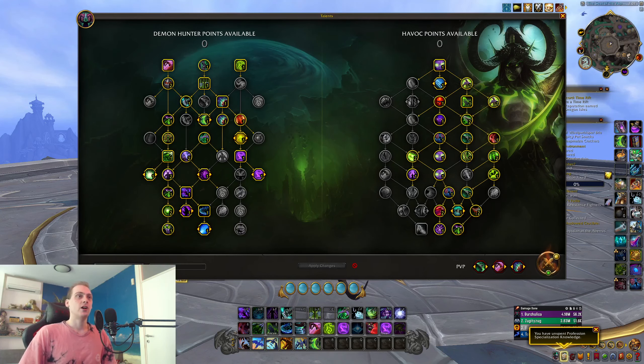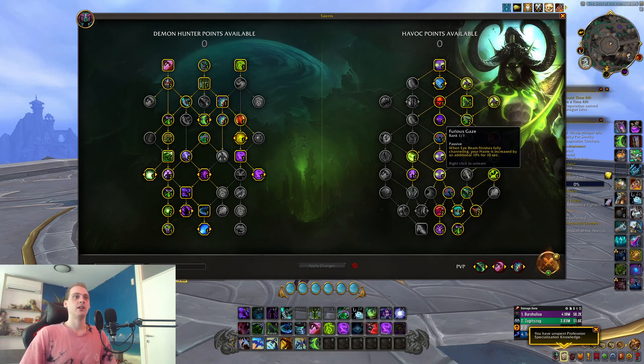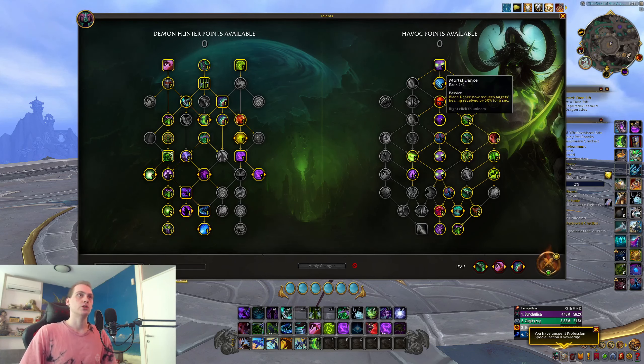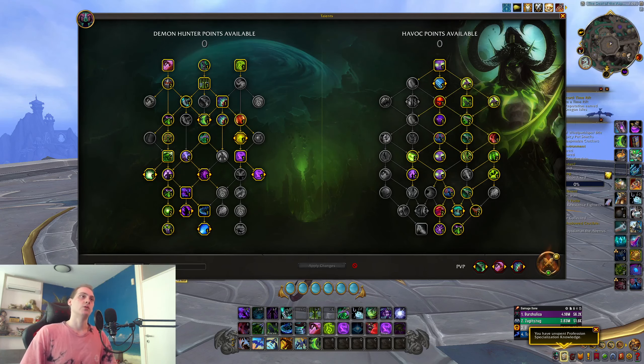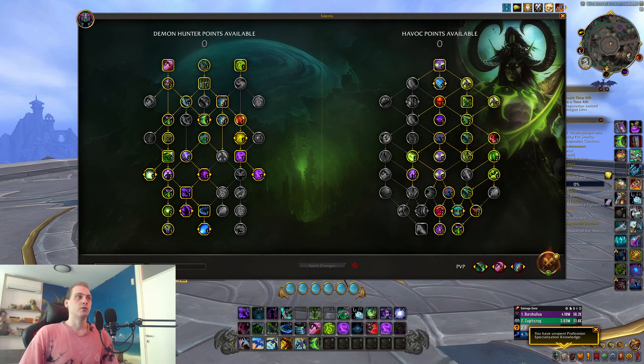We're going to start with the meta build. I believe Trance is the one who came up with it, so you should read through all the different talents we're picking and understand what we're taking and why. The only real optimization is that Mortal Dance can be removed if you're playing with a class that already has a Mortal Strike effect. You can put those points into Serrated Glaive for maximum Chaos Strike and Eye Beam damage. The build is focused on Emulation Aura, which is a strong button in both AOE and single target, so it's important to read through these.